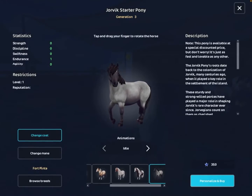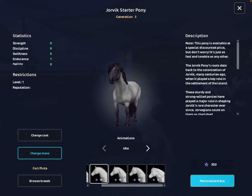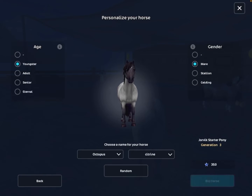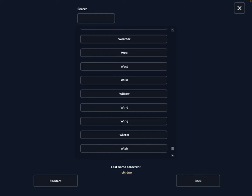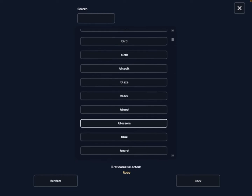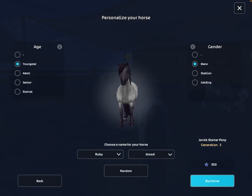I'm gonna go get the one that we were talking about, that was in my video — I'm pretty sure it's this one right here. She also has a marking. So now I'm gonna choose a name for her. That was surprisingly easy — this is Ruby Blood. Sent to Stable.